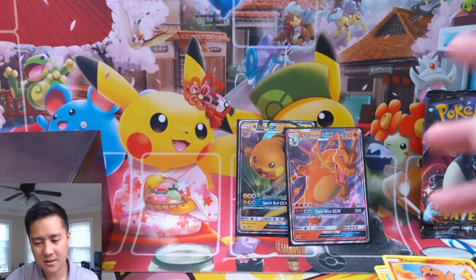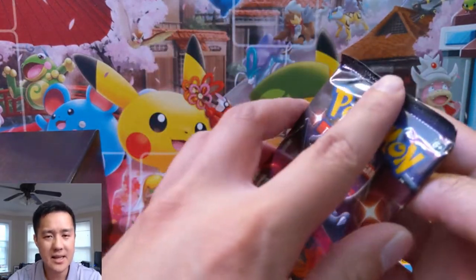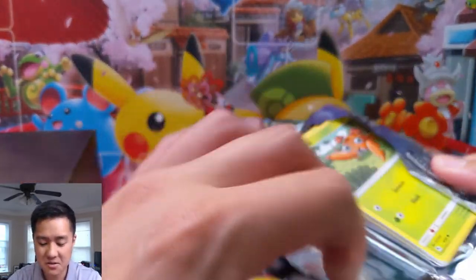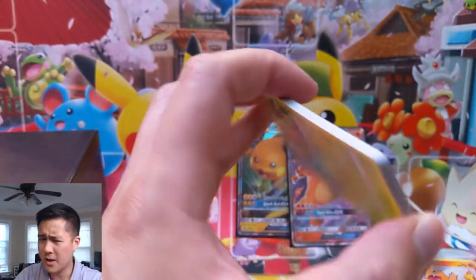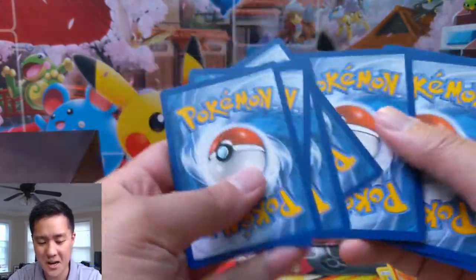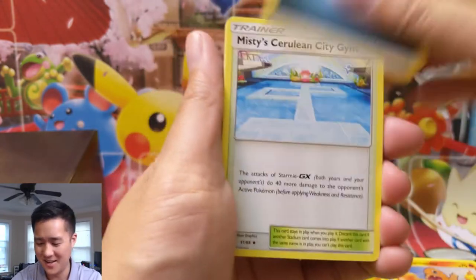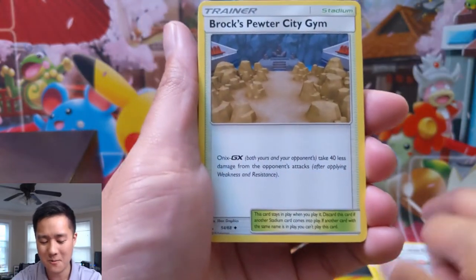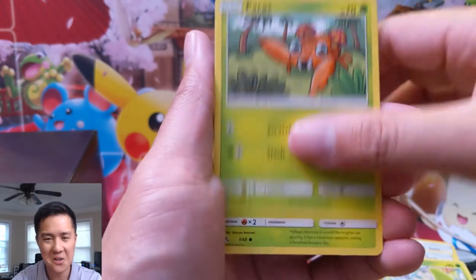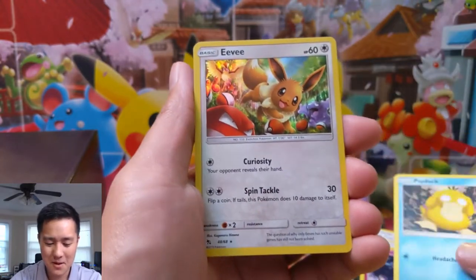I do like the shinies that are kind of gold because it makes sense that they're shiny — like oh, this thing is actually sparkly and that makes sense for the gold ones. Other shinies it's more like this is just an alternate coloration but we're going to call it shiny. The Umbreon comes to mind — the blue is cool but I'm not sure why that would be considered shiny to me. That's just alternate colors.